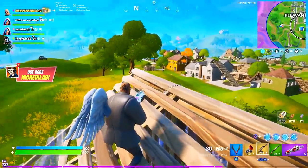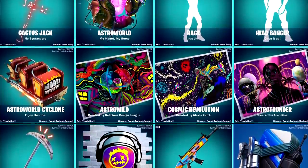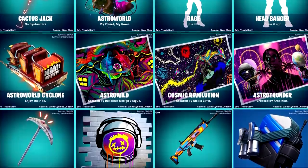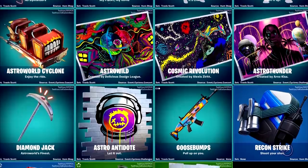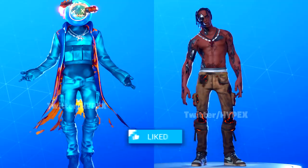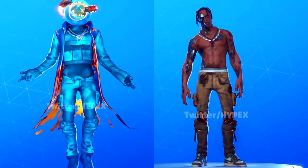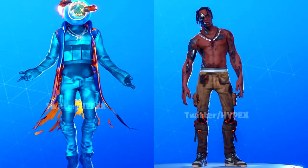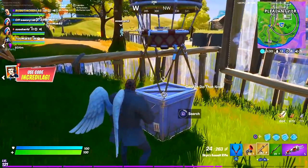Let's start with the brand new skins. The entire Travis Scott Astro World set has a brand new skin, another skin, back bling, emotes, pickaxes, loading screens, wraps — literally everything. Here's a closer look at both new skins. The Travis Scott skin has a cyborg zombie style, and the Astro Jack skin is an astronaut cactus jack character with the earth as a head — pretty cool.